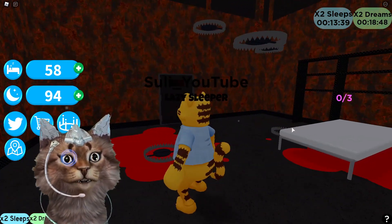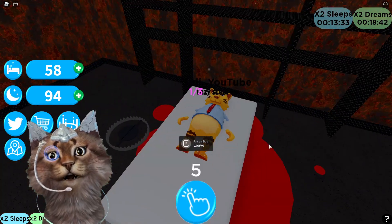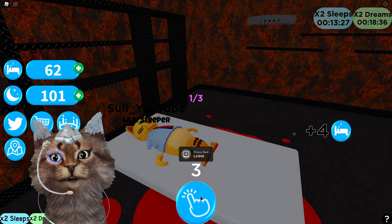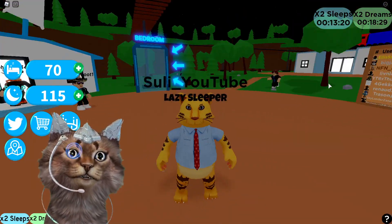Let me leave the prison bed now. We got a bunch of sharp thingies but let me just leave the prison bed. So we just sit on the bed and keep clicking and we get points - that's pretty cool, there's like no time limit either. Let me actually go back through this door.